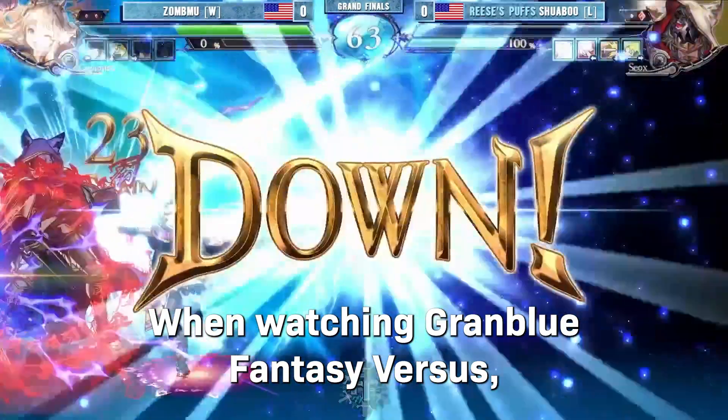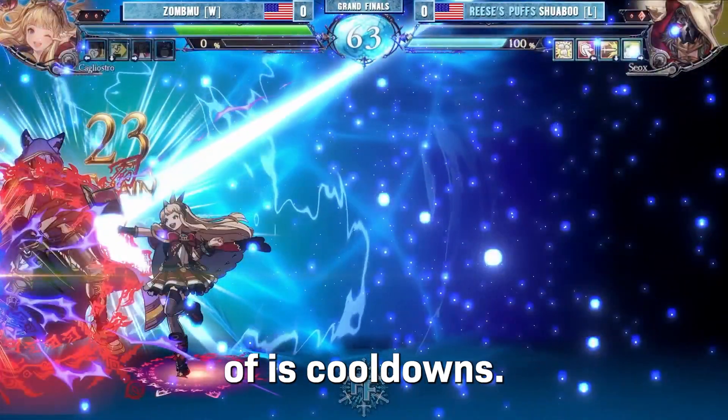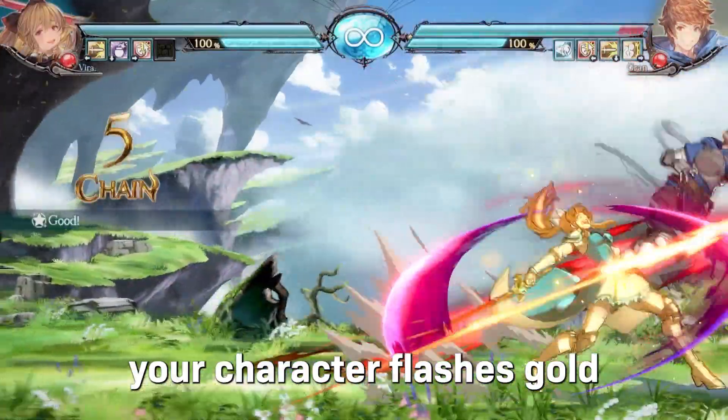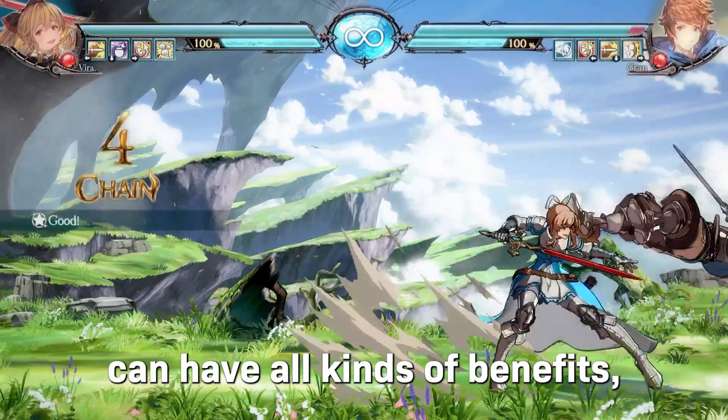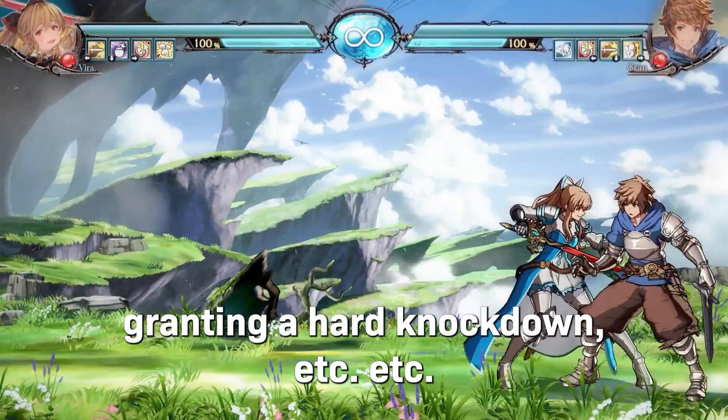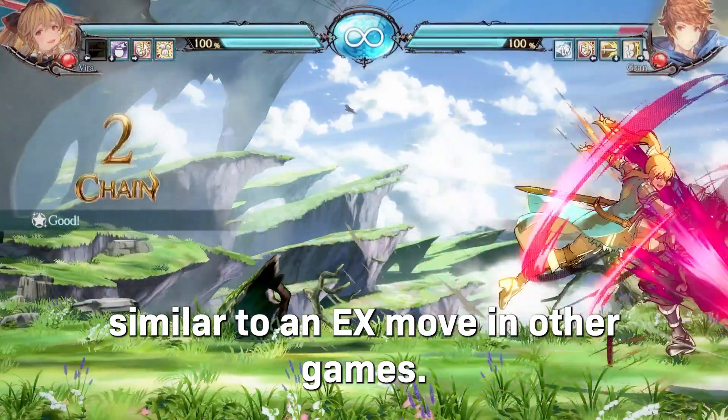When watching Granblue Fantasy Versus, the most important mechanic to be aware of is cooldowns. Special attacks have three versions: light, medium, and heavy. When you execute the heavy version, your character flashes gold, and your attack can have all kinds of benefits, such as causing wall bounces, being plus on block, granting a hard knockdown, etc. Similar to an EX move in other games.